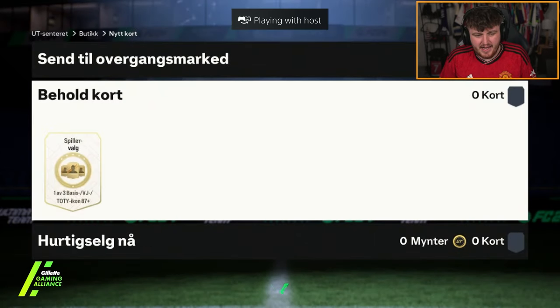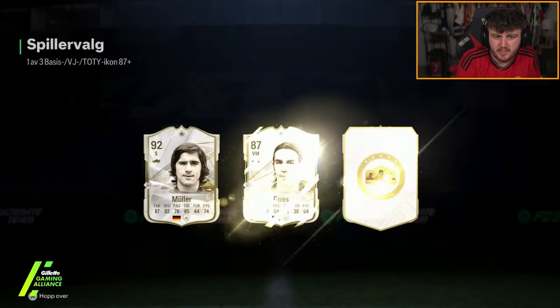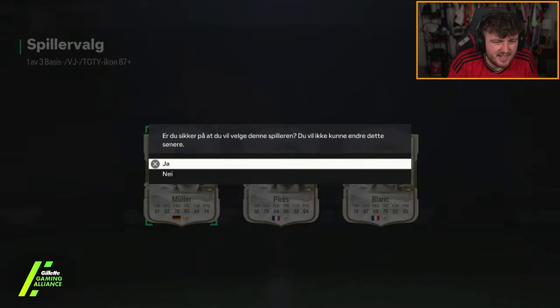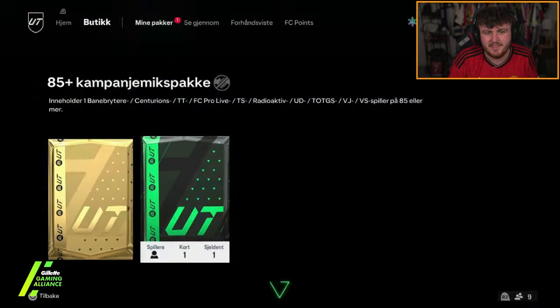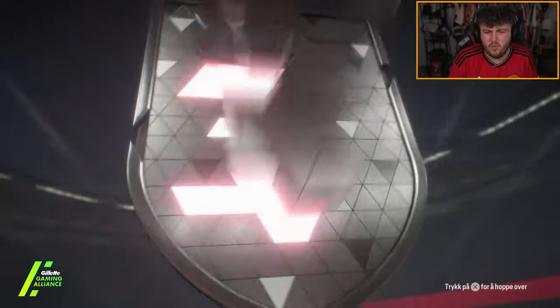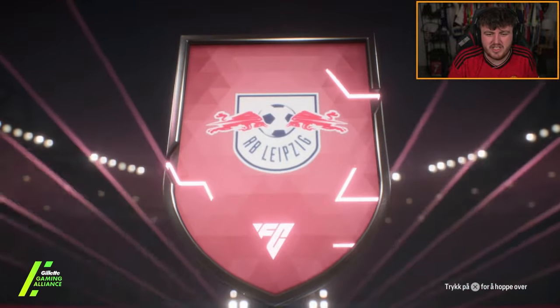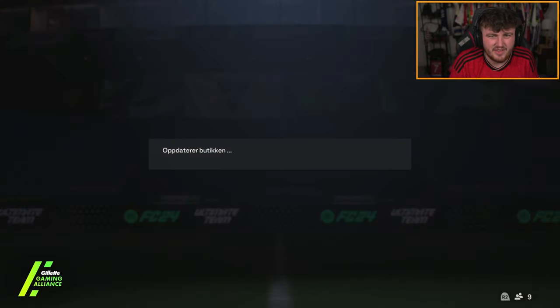We've got an icon pick and a pack now for Tunkanamon. Icon pick first - come on, Team of the Year please. Muller's alright, 92 rated. I wish it was Thunderstruck Muller but unfortunately not. Now 85-plus mixed campaign pack - hopefully it's better than that. Oh, what's this? Spanish SOM - oh, it's Dani Olmo. Dani Olmo fire card. Not great, not great at all.